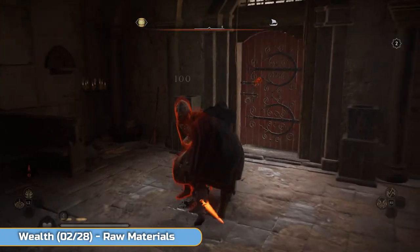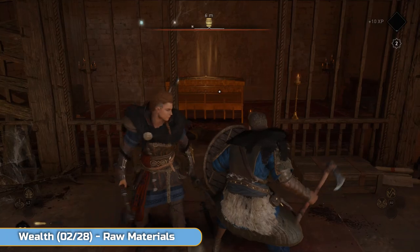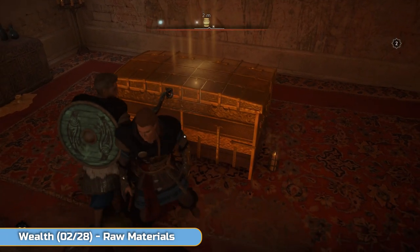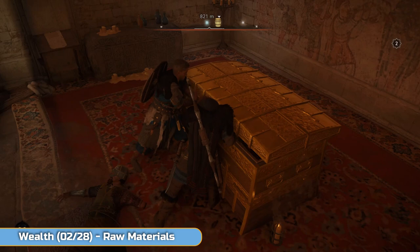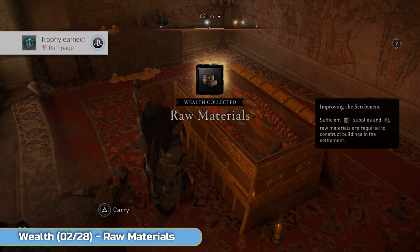I'm not going to show you the fights, but clear this area out. Then you're going to need to open this chest up — it's a two-person job. Open it up and this gives you some more raw materials for building up your camp.